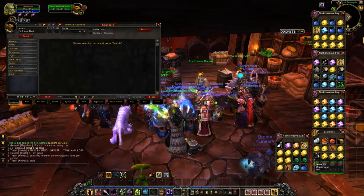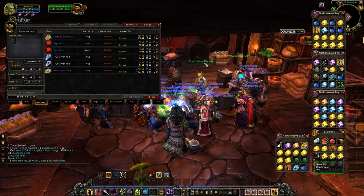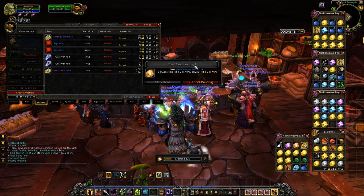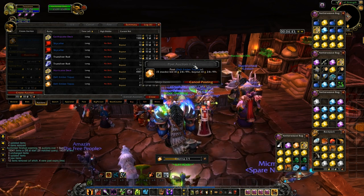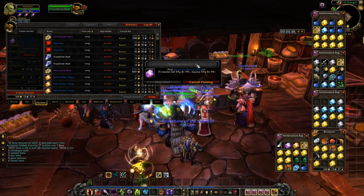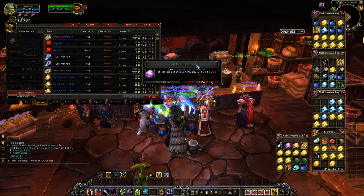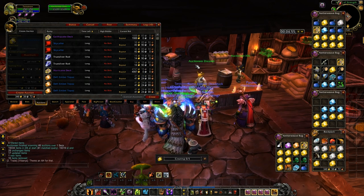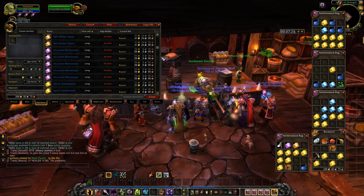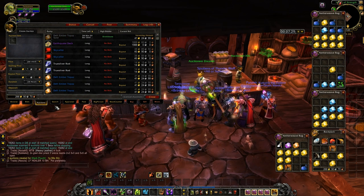I came back again at around 7:40. This is definitely the time when I want to have every item up and make sure that I'm the cheapest — especially on gems. I want those up around that 6:30 to 10:30 timeframe. That way I'm getting all the raiders before they raid and after they raid, so they've got new gear they need gemmed, or before they go out they need to make sure they have all the right gems for whatever encounter they're doing that night. It's also a time when a lot of people get off work or get home from school.